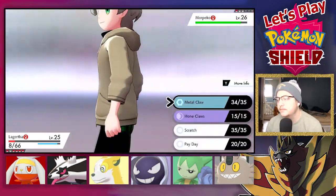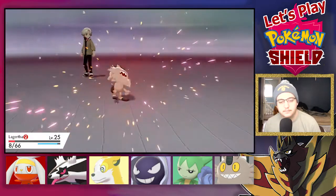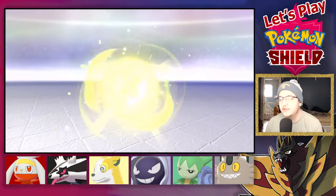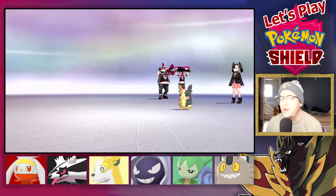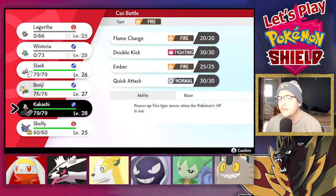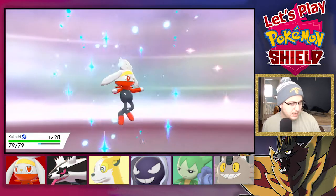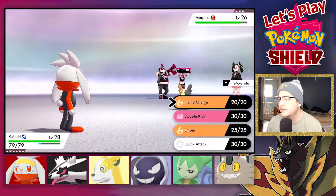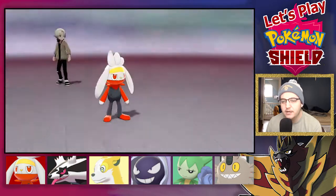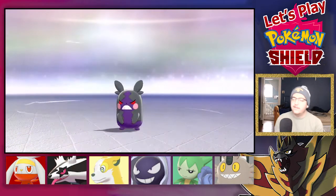Alright, I'm gonna have to sacrifice Lagatha. I'm so annoyed — because you're an Electric type, all I need is a Ground-type move. Alright, Kakashi. I haven't used Kakashi in a bit. I don't want to use Kakashi every three seconds, but I guess I have to. You're faster than Kakashi? Are you freaking kidding me? A second flinch in the same battle!